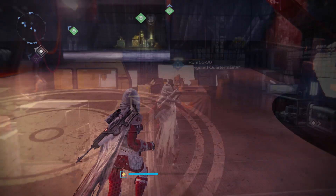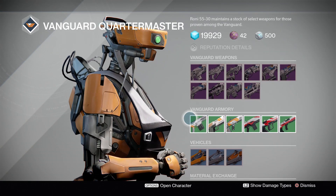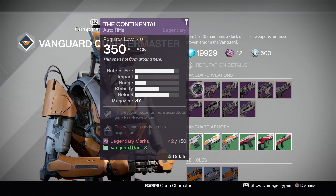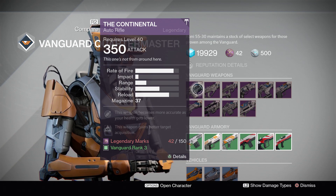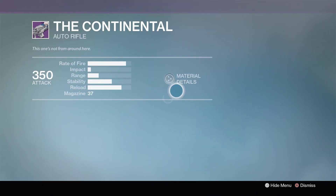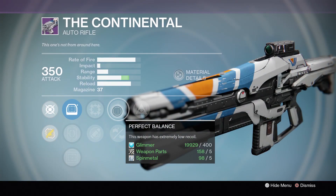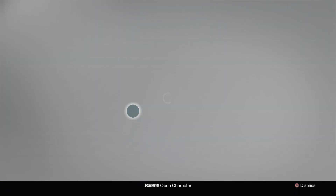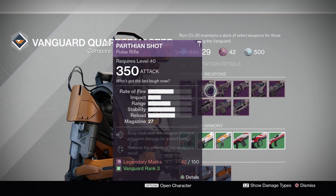Now we're going to scoot over and talk about the Vanguard options. For the brand new Auto Rifle, this is the Continental — you'd know this as the Monte Carlo. This is actually a pretty acceptable one; they're becoming a little more popular. But the rolls are not ideal — you really want a lot of stability on a weapon like this so that those headshots register, so I would say pass on that one.